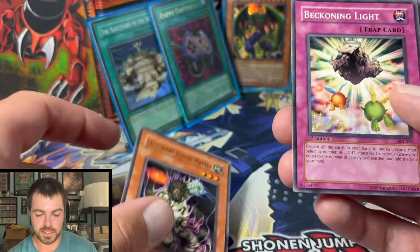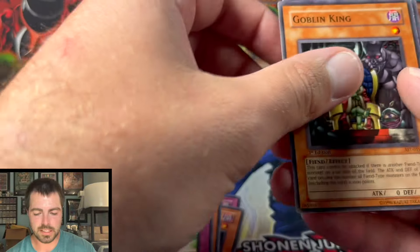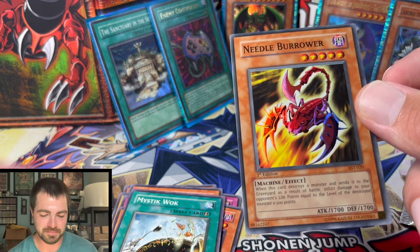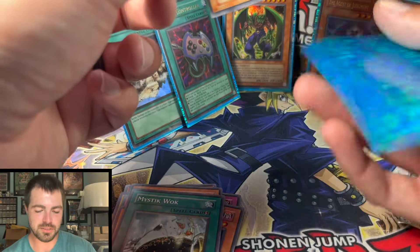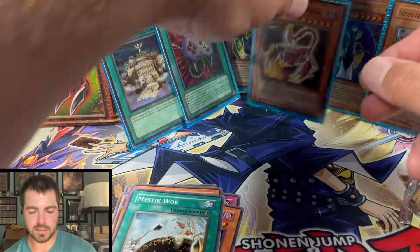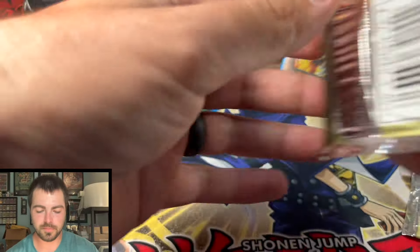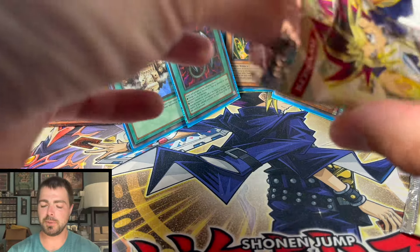Alright — Legendary Jujutsu Master, these are First Edition now. Beckoning Light, K2 Death Scissors, Vampire Lady, Metal Armored Bug, Solar Ray, Goblin King, Mystic Walk is a nice one, Needle Burrower. Alright, if you're going to pull a somewhat damaged one, I'm happy it's this one — this is probably like a $1 card even as a First Edition hollow, so not going to grade this one, this one will just go in my binder. But we did hit a hollow, which is a good sign. Hopefully these other two packs will be hollows as well. Didn't break the bank to buy these packs — super fun, cheaper, nostalgic opening.